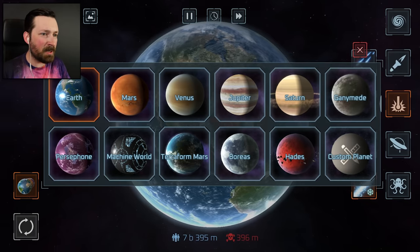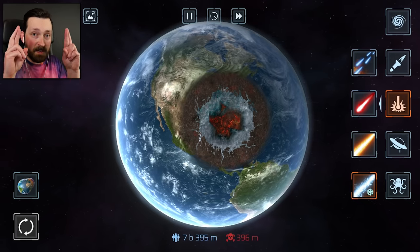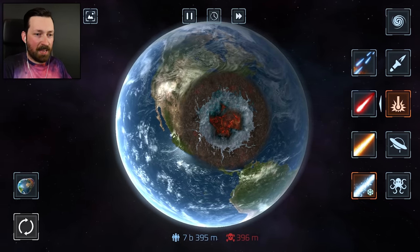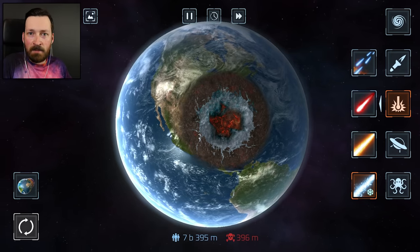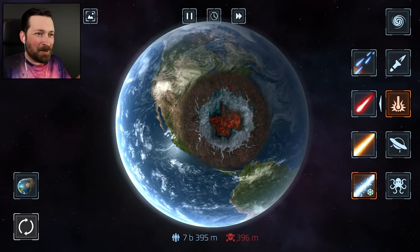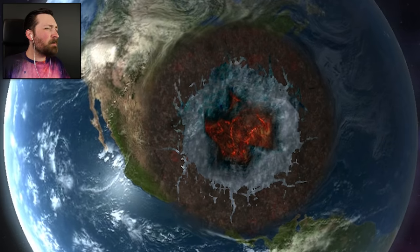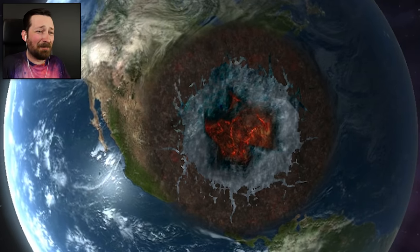I'm noticing some new planets. I heard word of a secret planet out there somewhere — fingers crossed for Uranus 2. But we've also got new weapons, and I gotta say, that's what interests me most: this freeze ray. Because every other item in the game can only be used to hurt a planet. But maybe I want to help for a change.